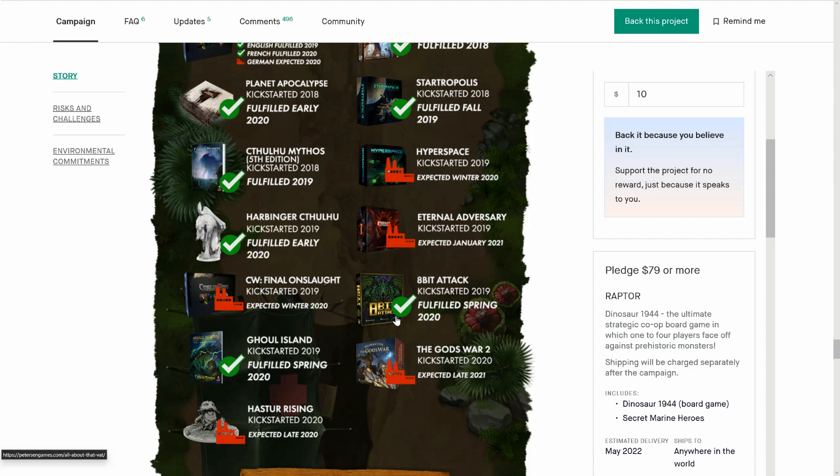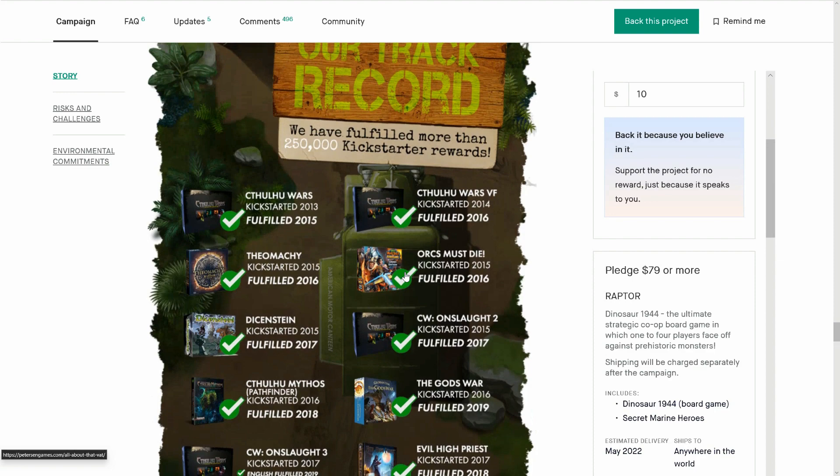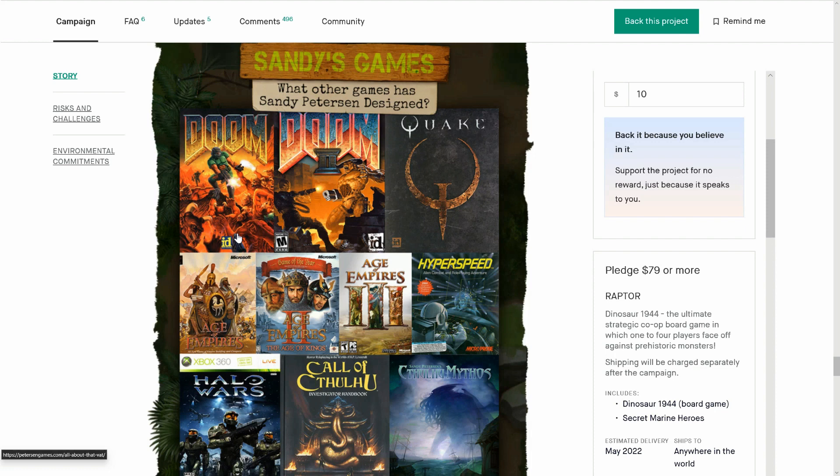Look at all these games the devs have done — they've got some in production, but this is a AAA publisher. In 2019 alone they did Hyperspace, Harbinger Cthulhu, Eternal Adversary, Cthulhu War's Final Onslaught, 8-Bit Attack, and Ghoul Island — six games in 2019. They've already had Gods of War in 2020 and Hasterizing. It's normal for this company to bring out more than one Kickstarter a year, and they've fulfilled. Cthulhu Wars is their monster Kickstarter that is kind of famous in the board gaming world.